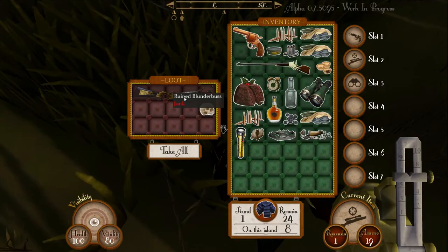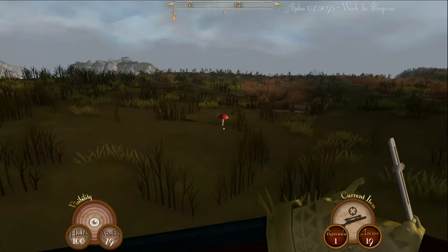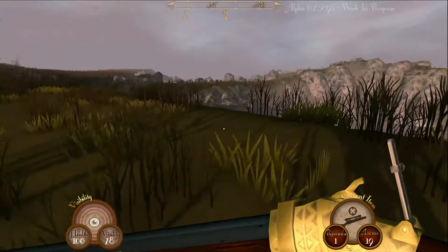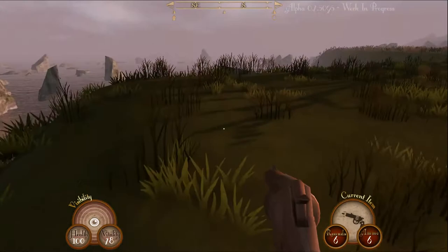He's down. Let's go have a look at him. His blunderbuss is ruined but he has got a trap and some gunpowder - basically ammo for the blunderbuss. One of the other additions is you can now collect fauna and flora from the ground - you can click to collect mushrooms and plants which will help you along the way.